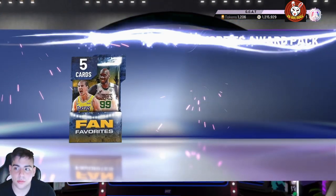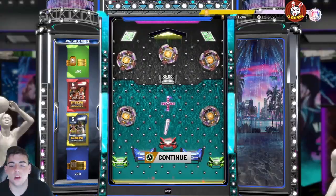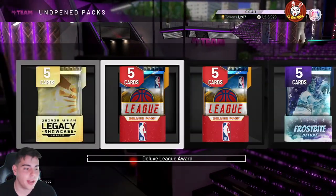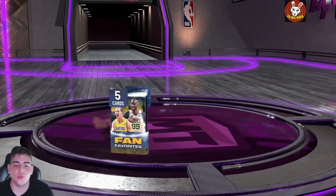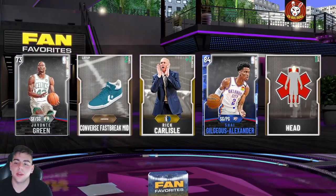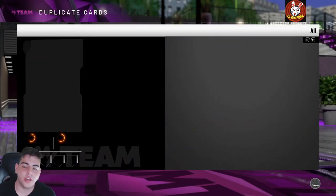There's also another locker code — so two new locker codes total. The next one is june-diamond, so make sure to go type that in. One from yesterday, one today. We got a sapphire and a silver, so free MT — hope you guys enjoyed the video.